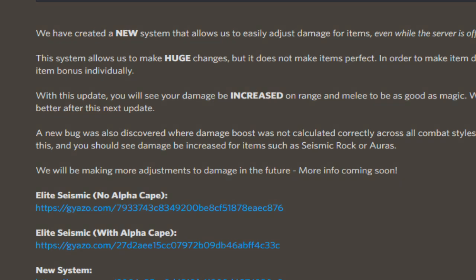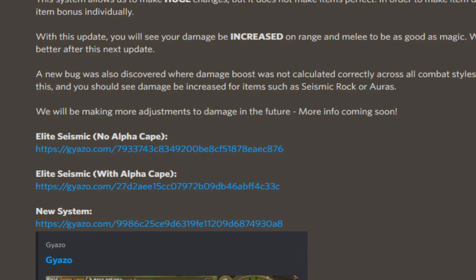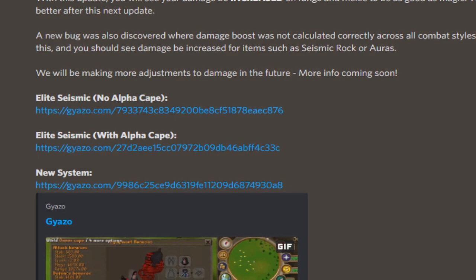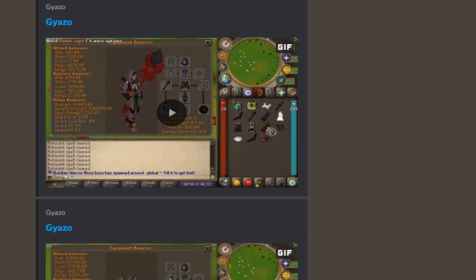Here we go — damage adjustment, this is the important stuff. They've created a new system that allows easy adjustment of damage for items even while the server is offline. This system allows huge changes. In order to make damage perfect across all combat styles, each item bonus must be adjusted individually. With this update, you will see damage increased on range and melee to be as good as magic. Some adjustments will still be needed, but it will be much better after this update.